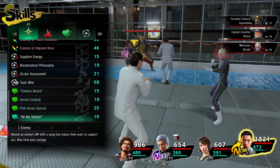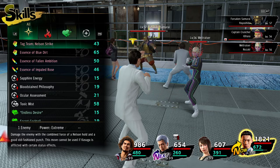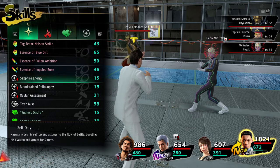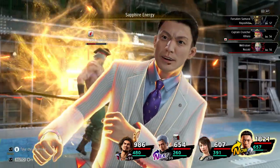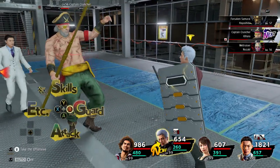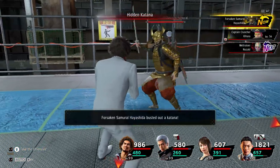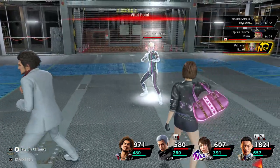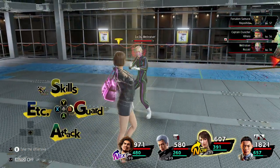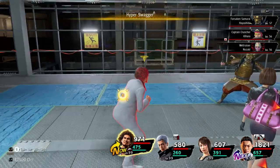He's got different extreme moves depending on how you want to do it. He has Sapphire Energy - this one hasn't had the description change, but it's like Ichiban's buffs. You get the slight accuracy and evasion increase and the damage increase. Buffs in RPGs are always great. We'll see Ichiban's version - his Hyper Swagger - just for comparison.